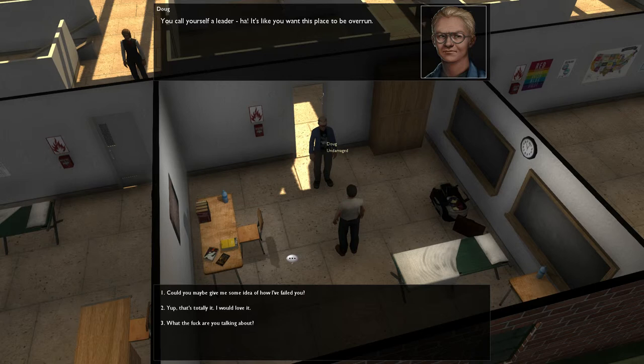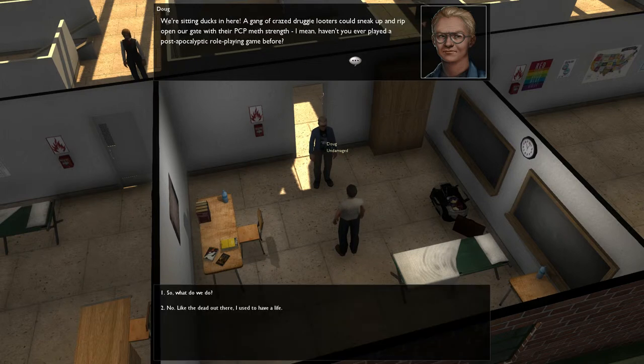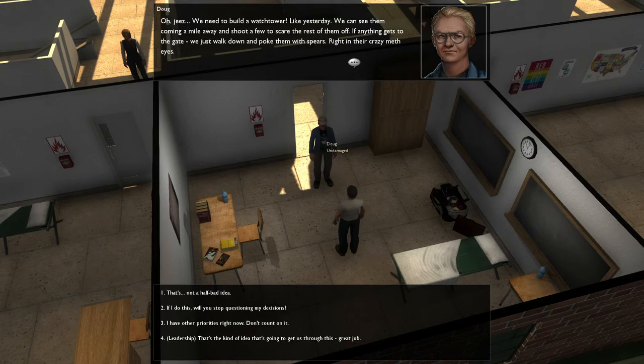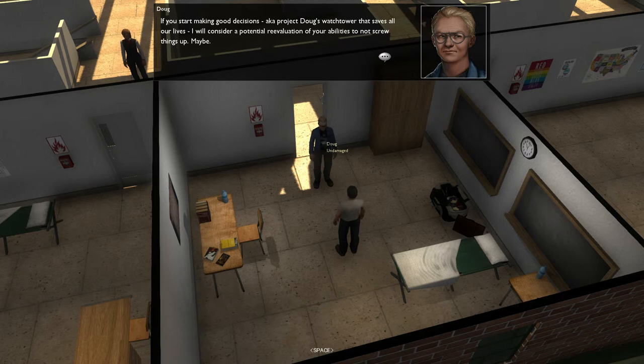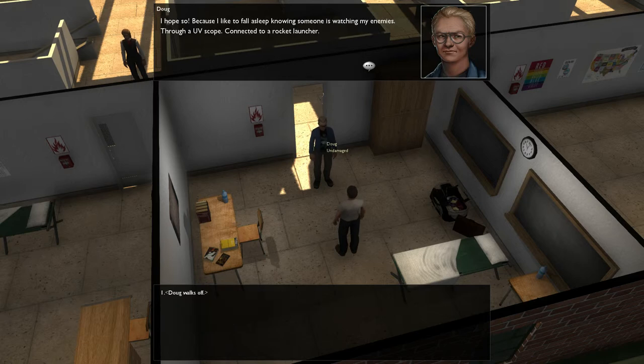Dag, you call yourself a leader? It's like you're going to this place to be there. Why? I just love doing people's work for them. Okay, here I go, try to follow along. We're sitting ducks in here. A gang of crazy Draghi looters could sneak up and rip. What the fuck are you talking about? I'm all in the building. If I do this, will you stop questioning my decisions? Yeah, fine. Yeah, I'll finish it, no problem. That guy is fucking crazy.